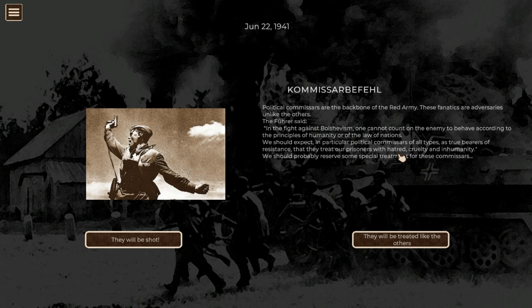During each turn you get different options and events. For example, an event about political commissars: 'In the fight against Bolshevism, one cannot count on the enemy behaving according to the law of nations. Political commissars as true bearers of resistance will treat our prisoners with hatred, cruelty, and inhumanity. We should reserve special treatment for these commissars.' You choose: shoot them — giving German Army maximum cohesion +1 and barbarity +2 — or treat them like the others, with no effects.